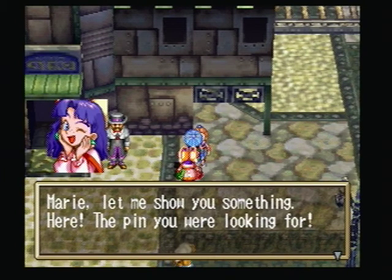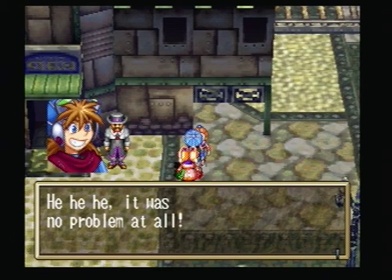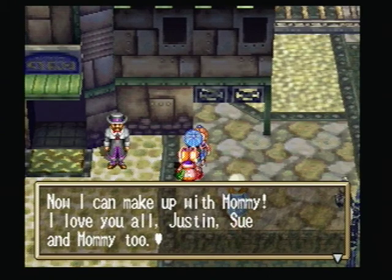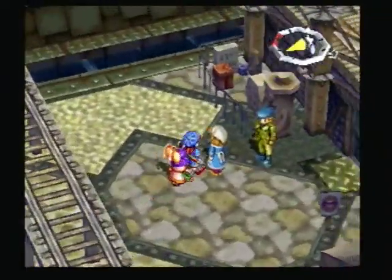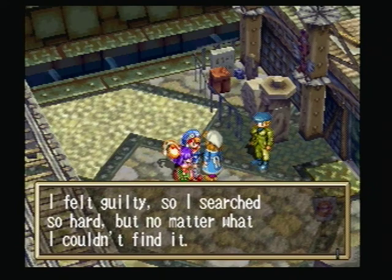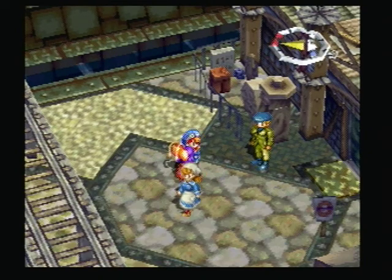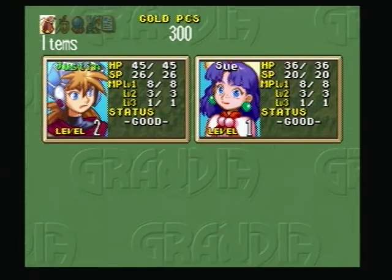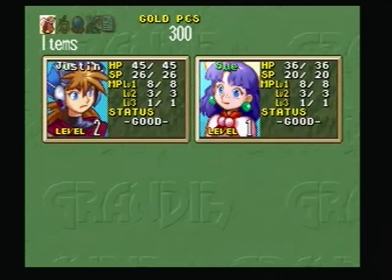Marie, here — let me show you something, the pin you're looking for. And we give it back. 'Wow, thank you Sue and Justin too!' 'Hehe, was no problem at all.' 'Now I can make up with mommy. I love you all — Justin too, and mommy too!' 'Hey, that rhymes!' Going back to Marie's mom: 'Just and Sue, you found the pin. I'm so grateful. I feel guilty — I searched so hard but couldn't find it. Here's a token of my appreciation, Justin.' We get some wound salve — something we already have a bunch of — so yeah, we've got plenty of wound salve now.